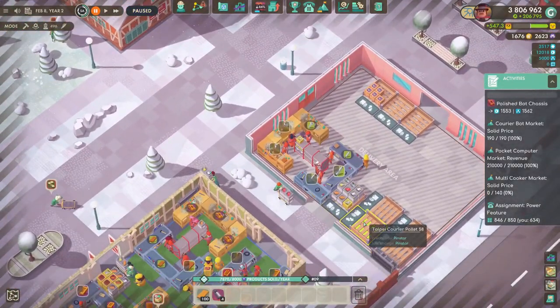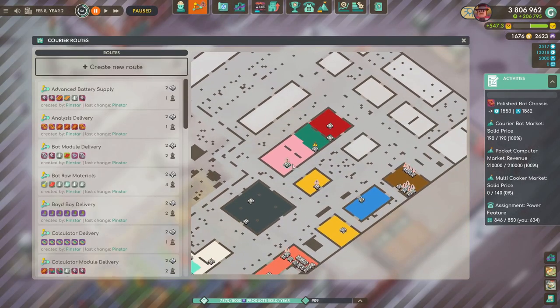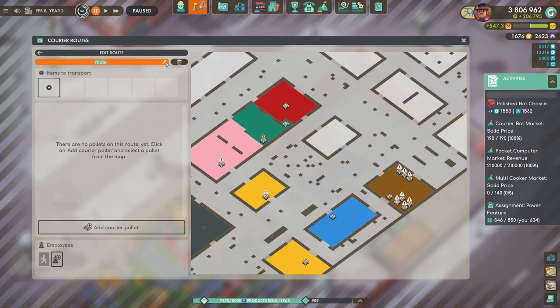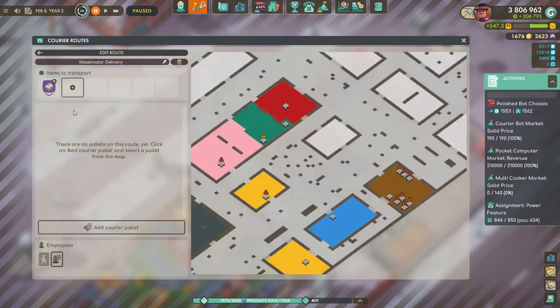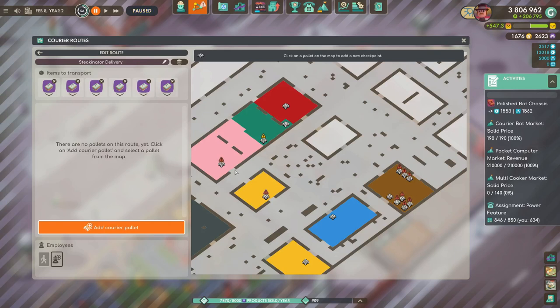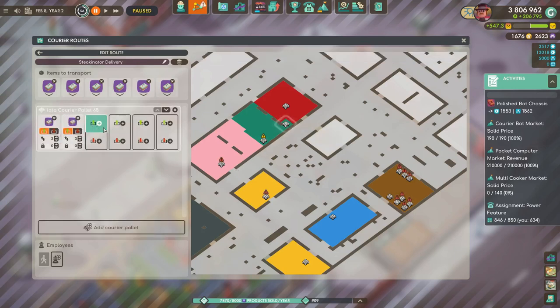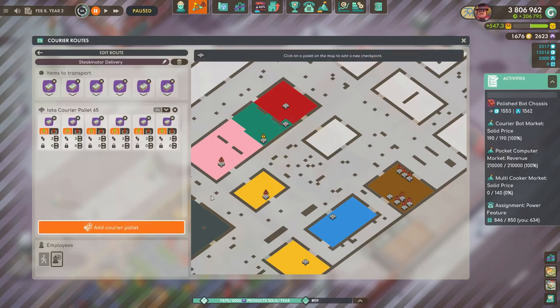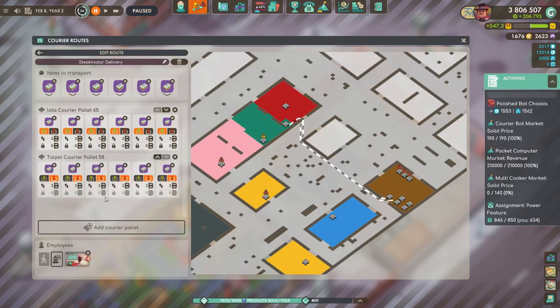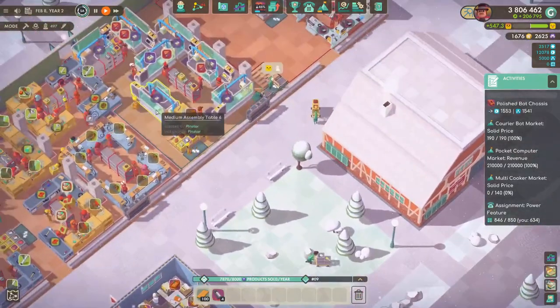Did I set up a courier? I set up a sell order but apparently I did not set up the courier to actually ferry those over — which is probably why they're not moving. Let's set them up: steakinator delivery. So we are picking up from here and then dropping off here. That should prompt the logistics employees to bring the finished goods over.